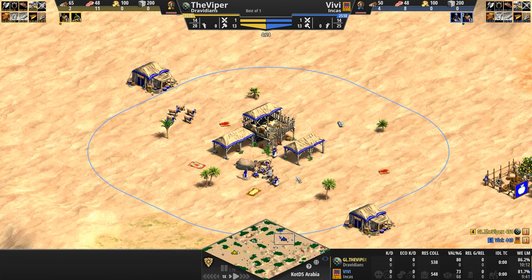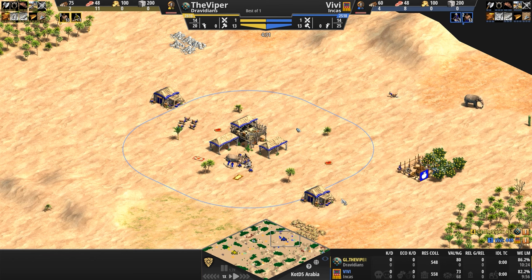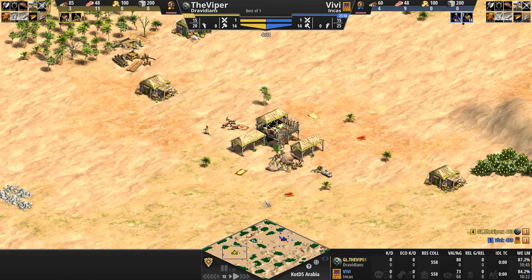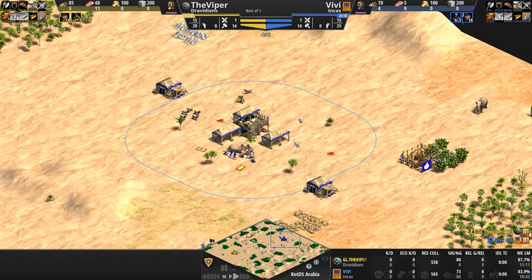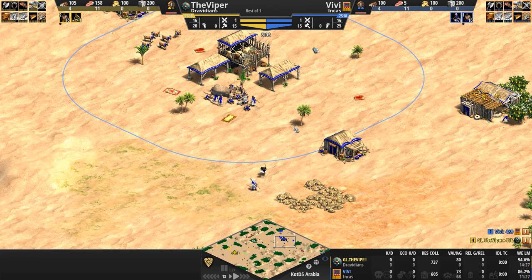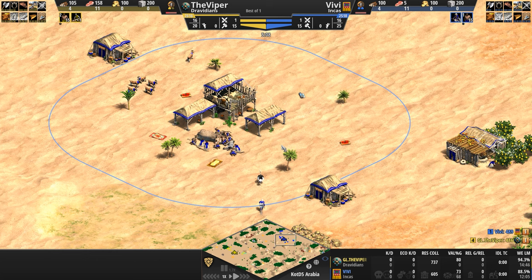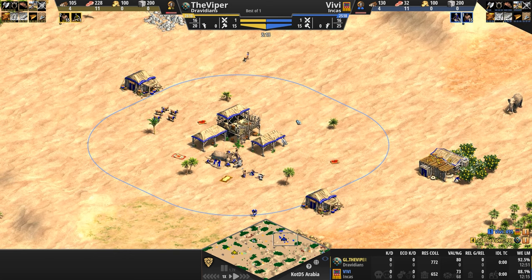Now let's take a look at Vivi playing as the Incas in blue — the quintessential Age of Empires counter-civilization. Is your opponent going cavalry? Perhaps even elephants? Then you can rely on your first unique unit, the Camayuk. This is a ranged infantry unit that carries a very long spear and comes with a massive bonus against all manner of four-legged beasts: elephants, cavalry, and even camels. To counter infantry, the Incas can rely on their other unique unit, the Slinger — an archer unit that comes with a pretty big attack bonus against infantry, and which can be upgraded to get a small attack boost.